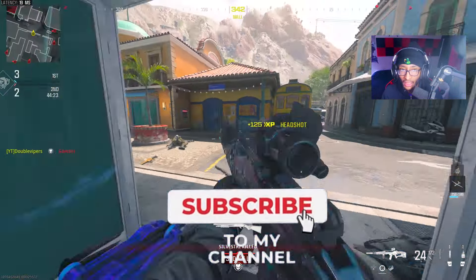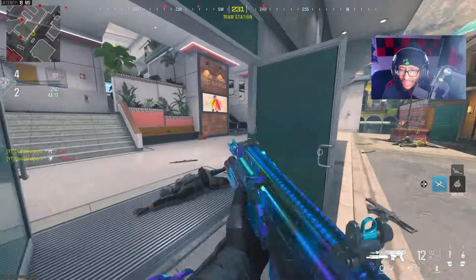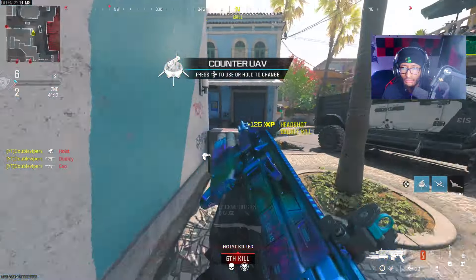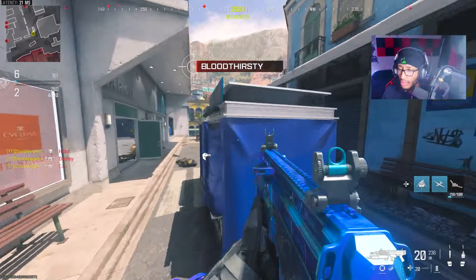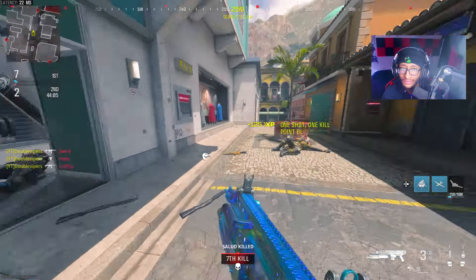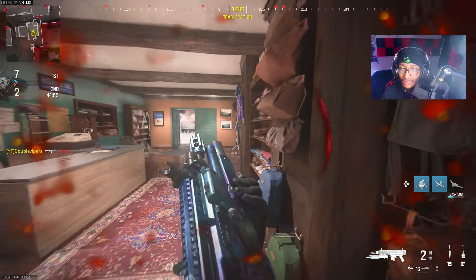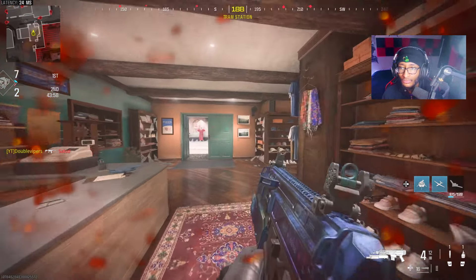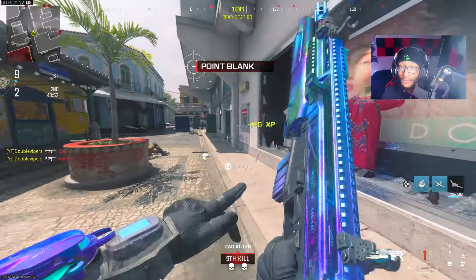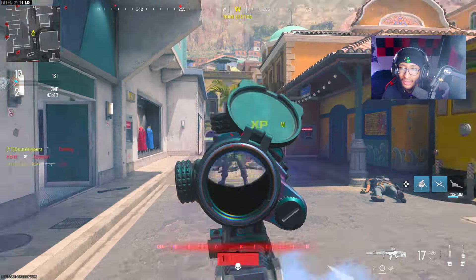Let's look at the MTZ - yeah, whenever you shoot the gun it's like a little rainbow glow on it. This also comes with an under-barrel shotgun as well. Let's put that on and see how the shotgun colors look. We might have to make a setup on this low key - either the MTZ or the DM56. Let me know what y'all think about this bundle.